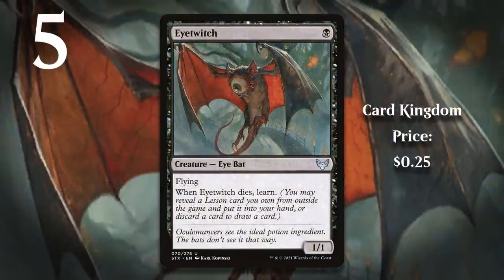At number 5, I have Eye Twitch — it sort of stands in for all the learn and lesson cards in Strixhaven. I really think that mechanic was a great one, as it introduced an intriguing angle in Limited where you have to consider taking lessons so that you could learn for them. If your deck didn't have a nice balance of learn and lesson, you were going to be at a real disadvantage. I'm always a fan of toolboxes in Magic, and the toolbox-y feel that learning and lessons gave you was fantastic. When you staple a free card to a 1-mana 1/1 flyer like Eye Twitch, it feels pretty good.